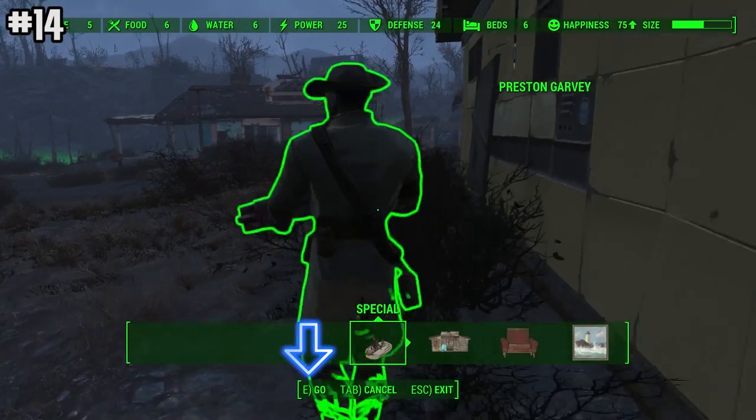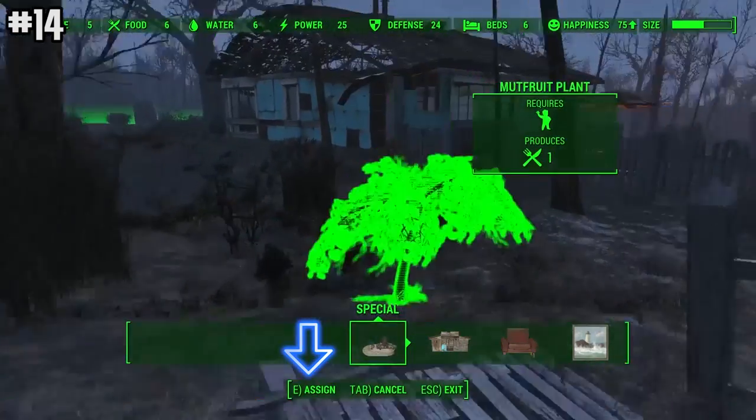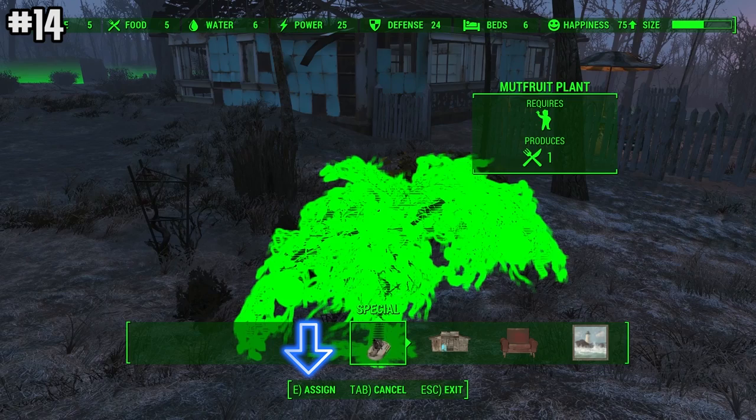You can assign settlers to do tasks by opening the crafting menu, press E on your settler and press E again on the task you want them to do, like harvesting for example.